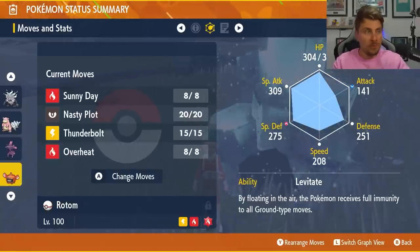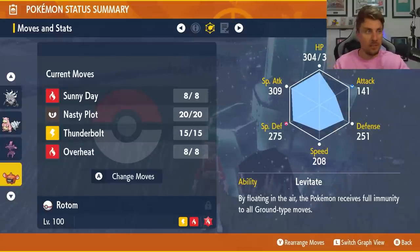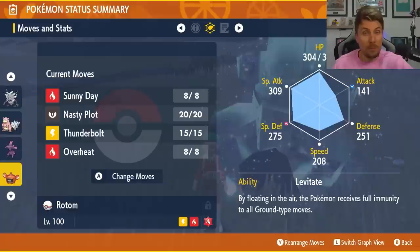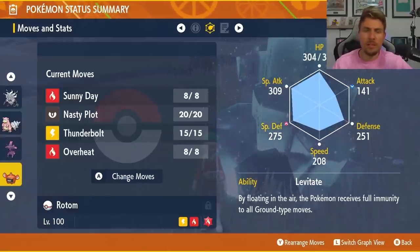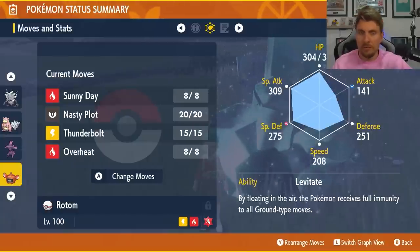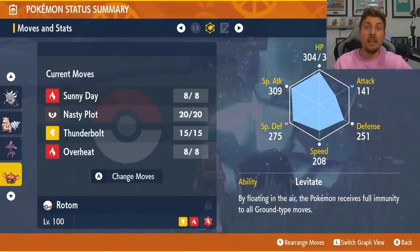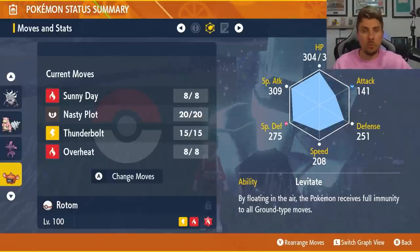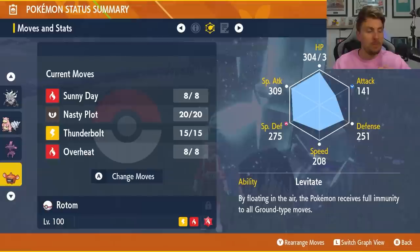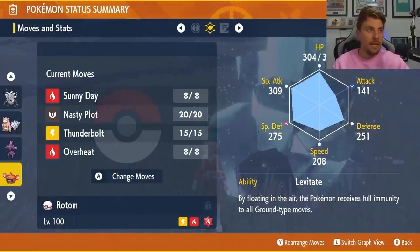The premise is to get your Nasty Plots set up as soon as possible — try to get three for plus six Special Attack — get a Sunny Day up as well, and then launch your Overheats. You might think Thunderbolt is a weird option since these are primarily Ground type Pokémon, but they're predominantly going to have another Tera typing, meaning you can hit them for good damage with Thunderbolt. Between Thunderbolt and Overheat, you've got pretty good coverage against most Tera types with Rotom-Heat, especially against Iron Treads.